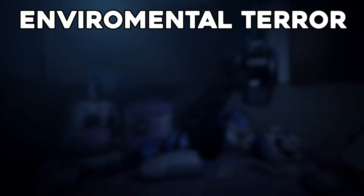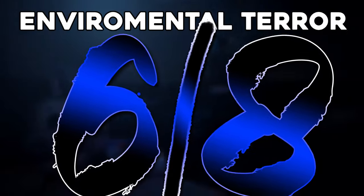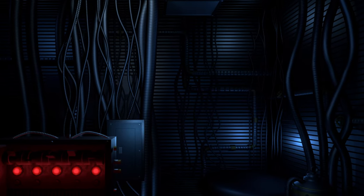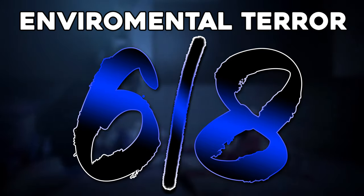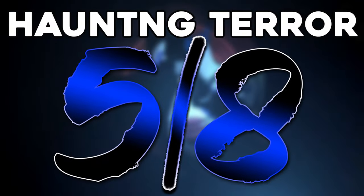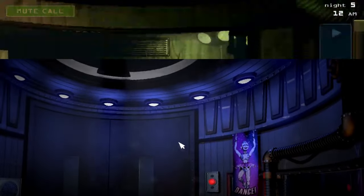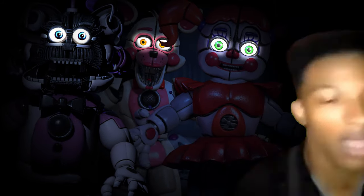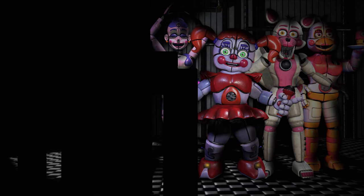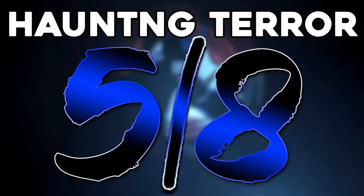In environmental terror, FNAF Sister Location definitely gets a 6 out of 8. The tangled wires and mess of the place paired with minimal light can give a technician quite a spook walking around here. However, in the haunting terror category, I'm going to give this a 5. This doesn't mean it's mid — I just believe there are others that are simply better. The darkness paired with being chased by one of these animatronics would make anyone piss their pants for real. 5 out of 8.